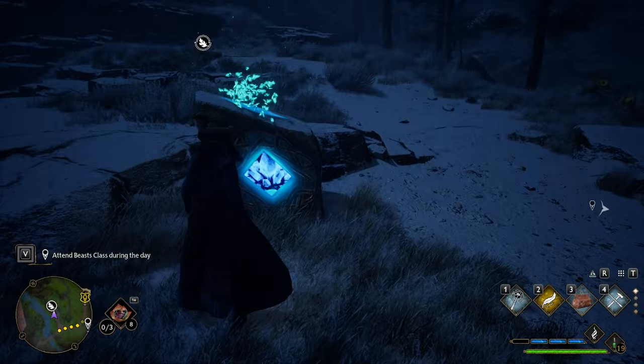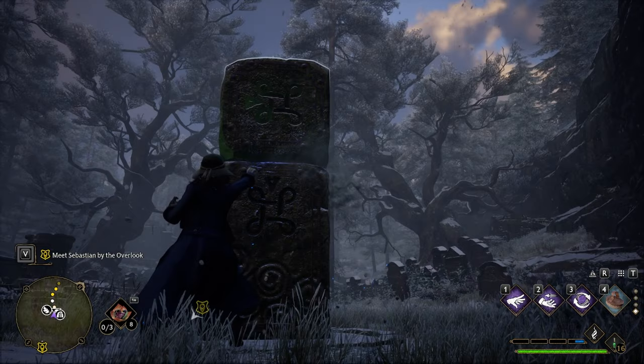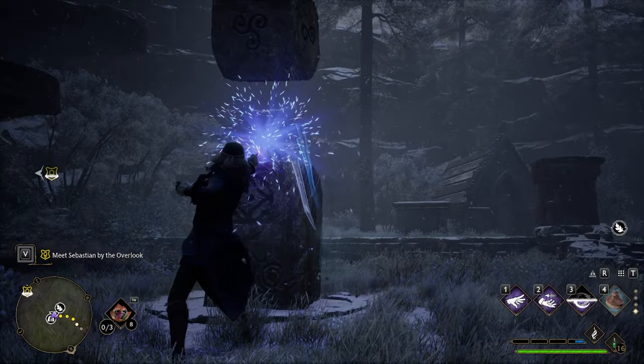The Flipendo Merlin trial requires you to use Flipendo. Flip the stone on top of the stone pillar to align the symbols on the stone with the symbols on the pillar. When it's done, vines will grow over it. Repeat until you are done.